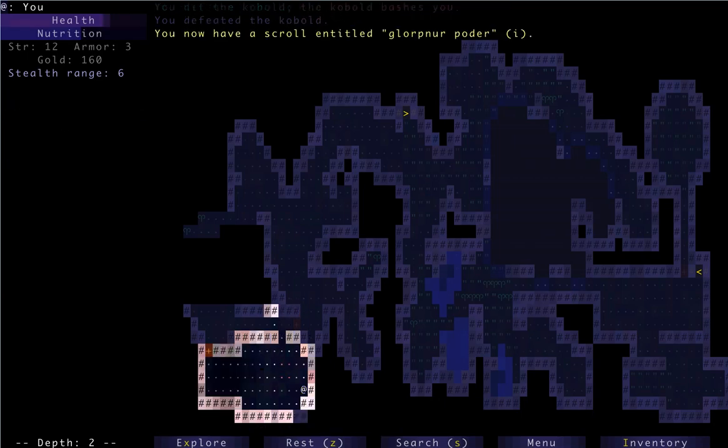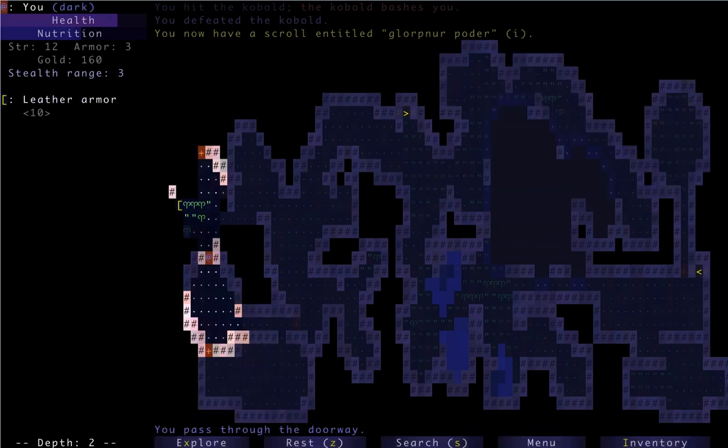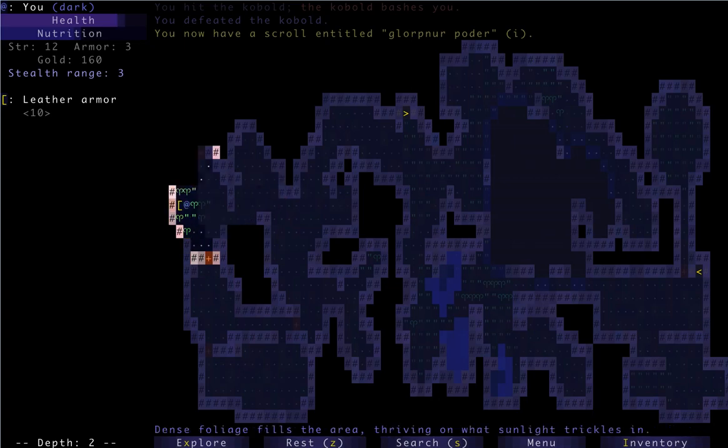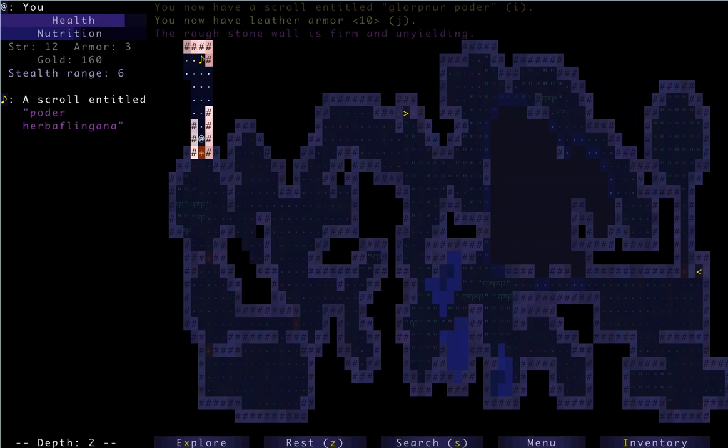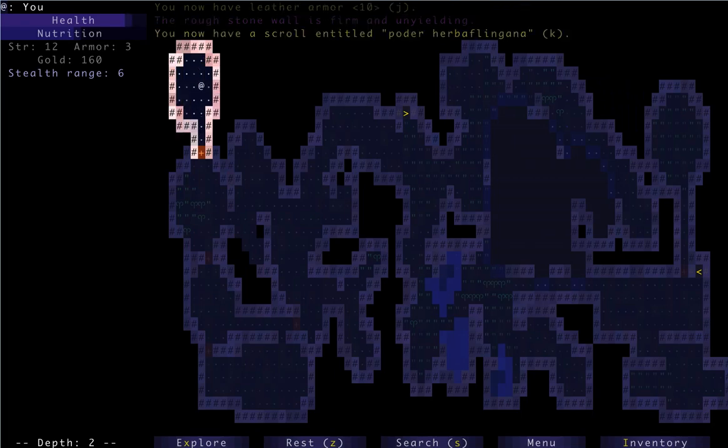Stealth range doesn't show much right now. But later on, once you get some decent armor, pretty much everything hears you immediately. Let's get rid of this guy. Not too much exciting yet. Leather armor — guess we'll grab it, although we already have one. Another scroll.